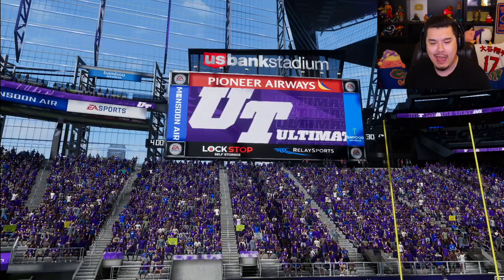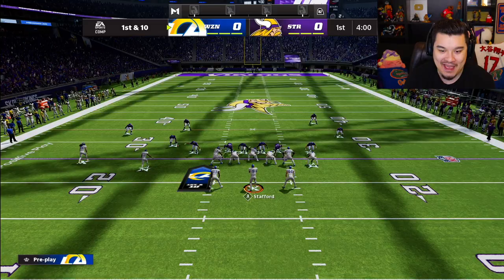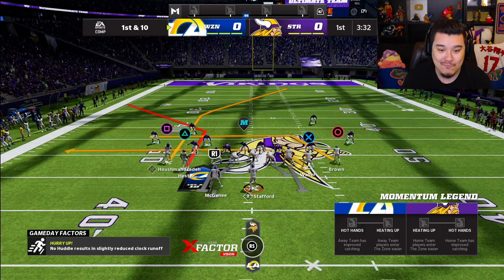All right, we're in a game now. Opponent has Kirk Cousins, Junior Seau, Jack Youngblood — maybe a little bit of a budget squad he's working with. We get the ball first. The running back route play is just very good — it's rare that route gets covered.